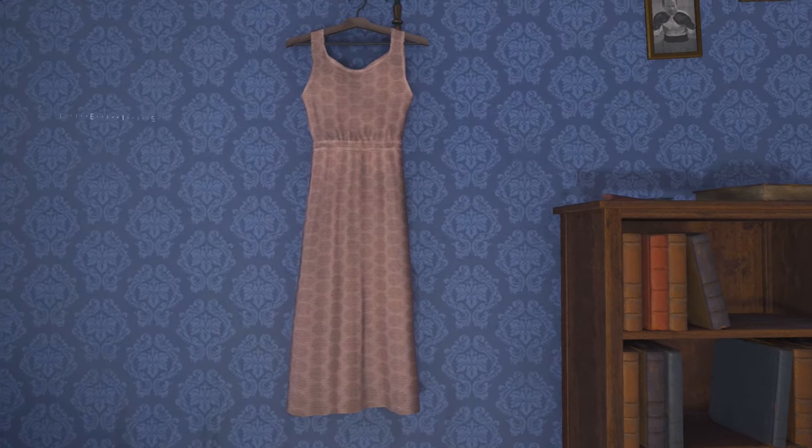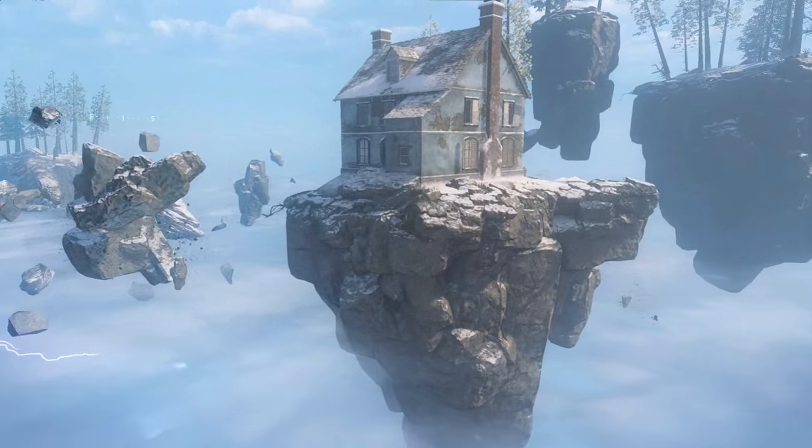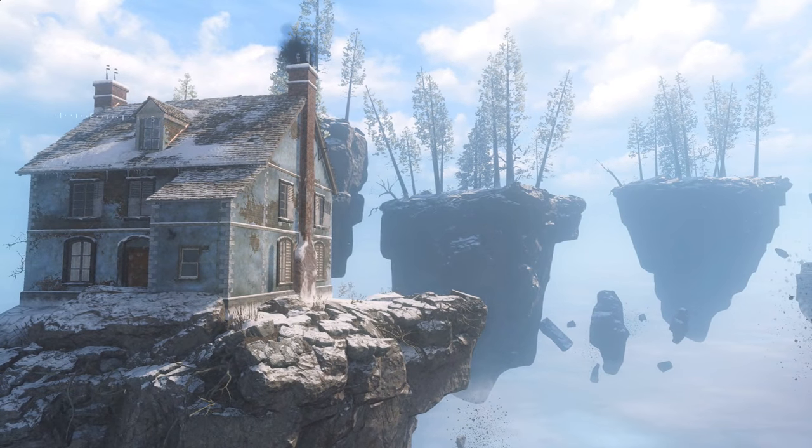And finally, most importantly, there is Samantha Maxis' dress and the house that belongs to Samantha Maxis or her father, Dr. Maxis.